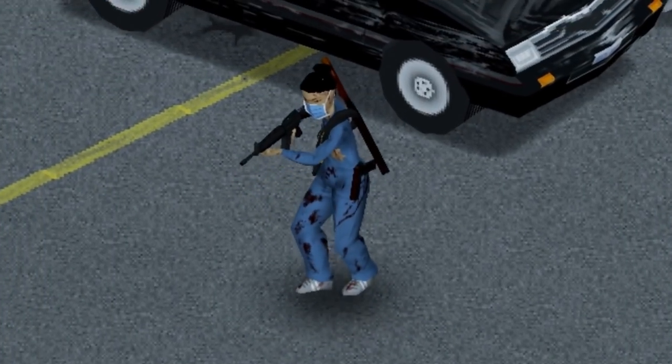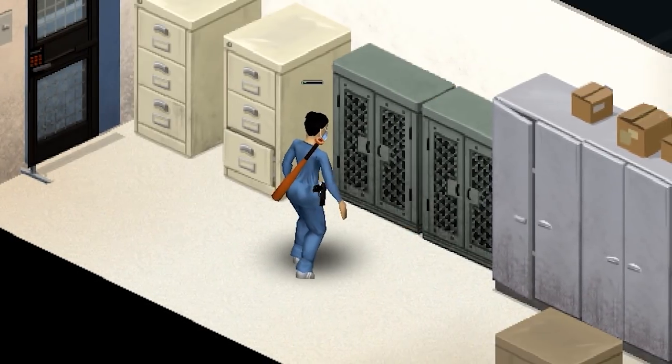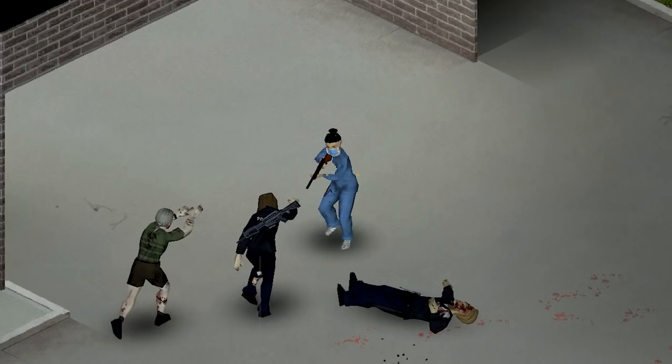Where can you find more guns in Project Zomboid? You can find guns inside weapon lockers, at police stations, and sometimes on zombies.